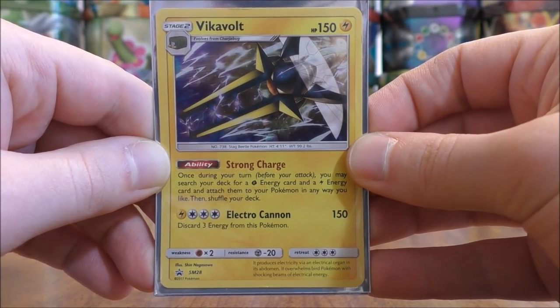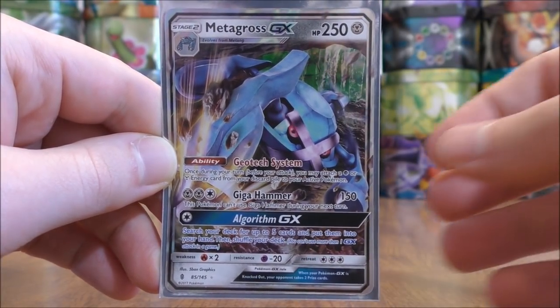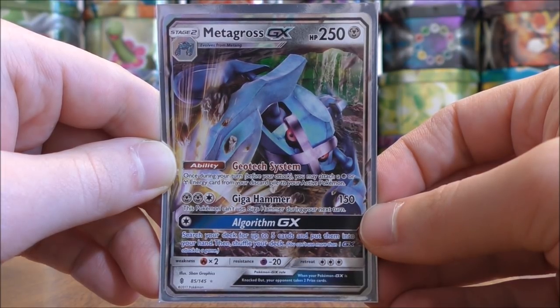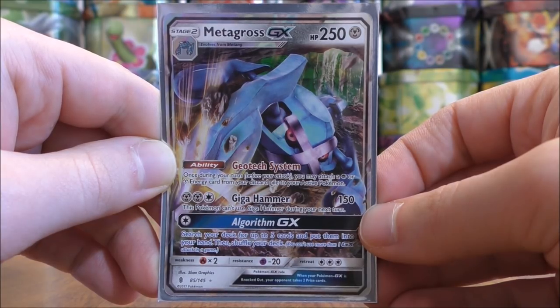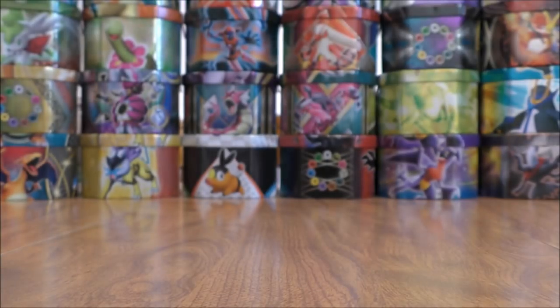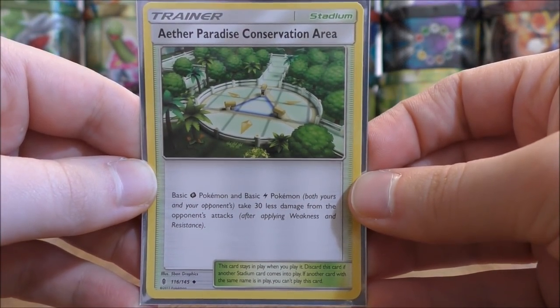That's a good way to combine grass and lightning type Pokemon. Another popular ability is on Metagross GX — its Geotech System ability says, once during your turn, you may attach a Psychic or a Metal energy card from your discard pile to your active Pokemon. That's a good way to use both Psychic and Metal type Pokemon in the same deck. Stadium cards are also a good way to build dual type decks.